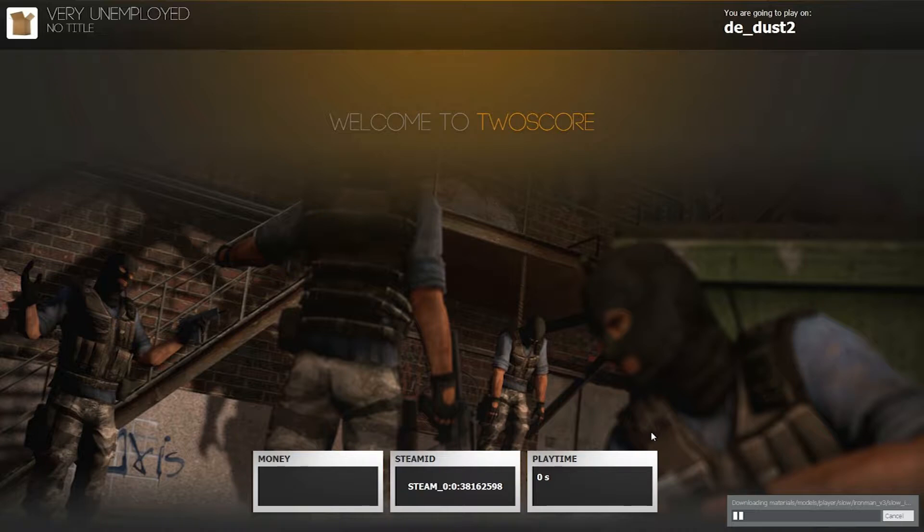Alright, we need like five people at least and we kind of got it right now. Kind of. I'm disguised as a barrel. The prop hunt server isn't too popular so there isn't going to be tons of people. Oh, that's good - that's what we want. What's the most popular one? Mini-games and deathrun. Sometimes TTT, but it depends on the time.